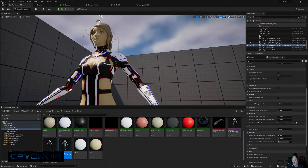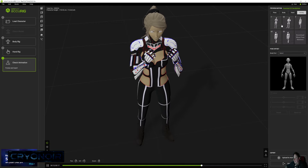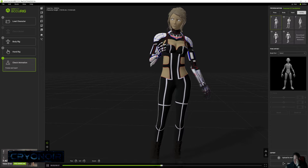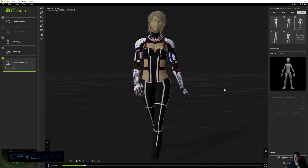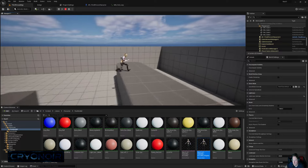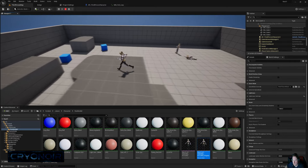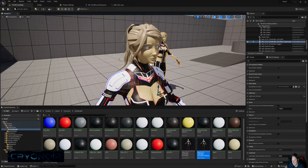I then tried Accu-Rig and holy shit did that look good. I don't know if it's to do with it being a more detailed rig or if the animations are better than Mixamo, but it looks even better. Once it was ported into Unreal it mapped into the default rig straight away without any problems.